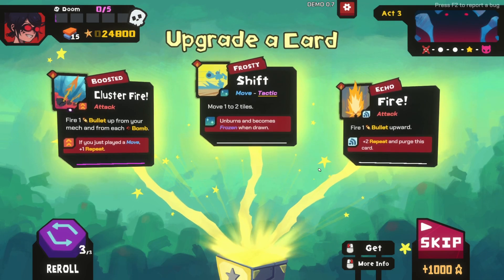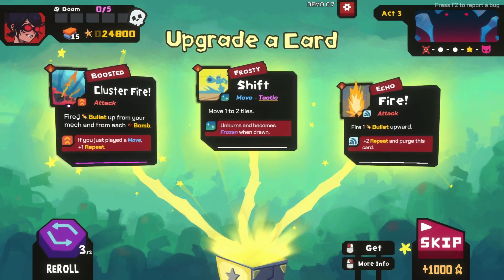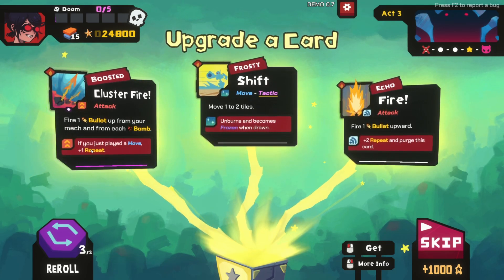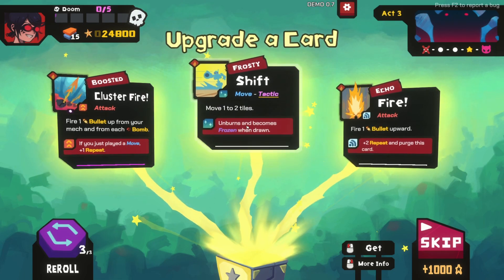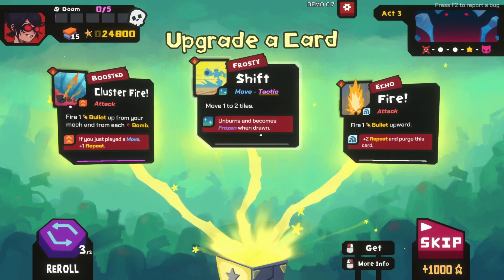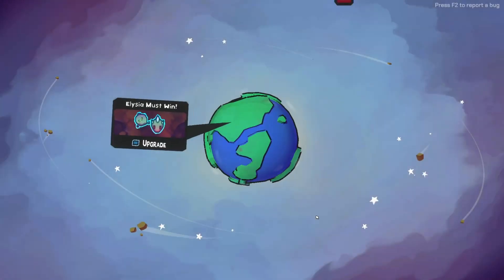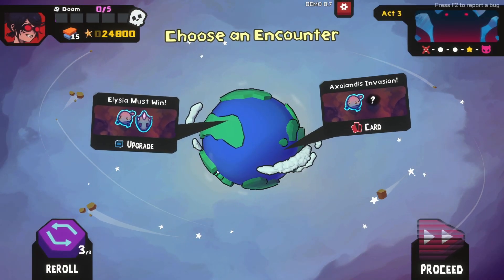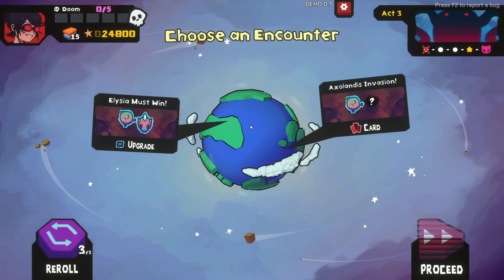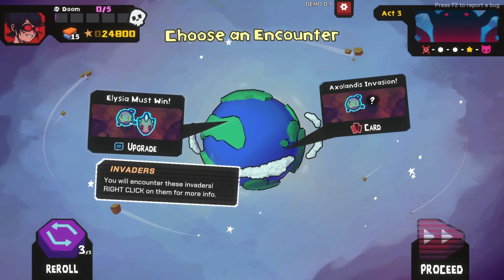Upgrade a card - I can purge this card and fire one bullet from your bomb mech if you just played a move, repeat. Unburns and becomes frozen when drawn. Let's do the boosted one. Alright, choose an encounter. It's going to upgrade all of our cards. I can see a little face on this side of it. We needed some new cards.